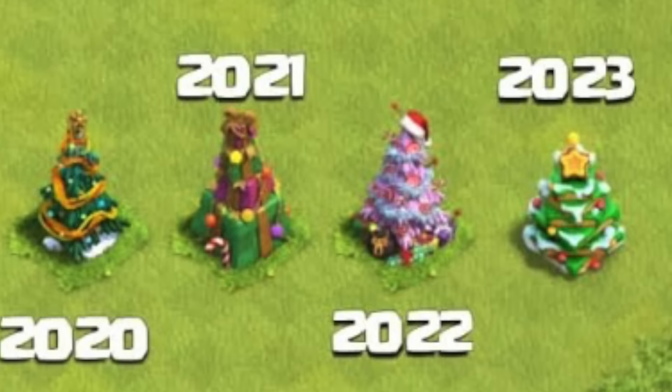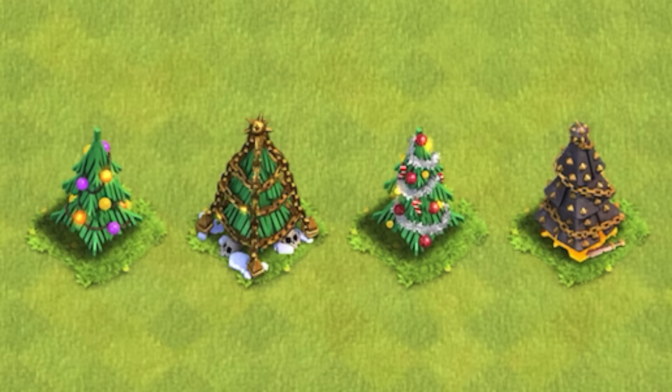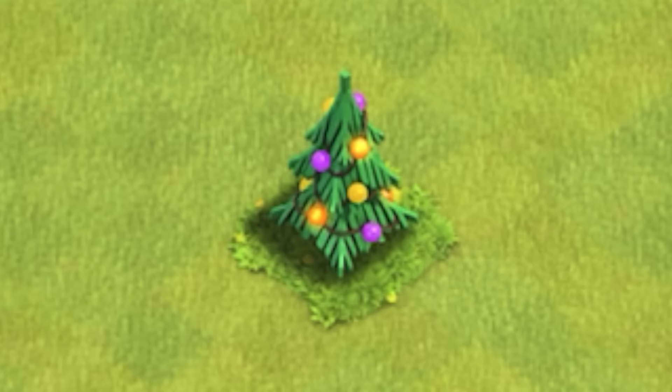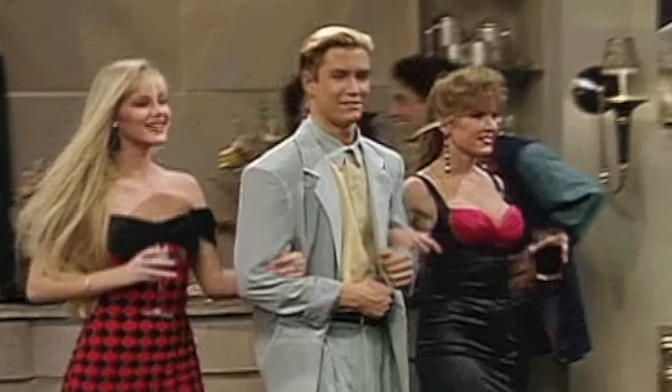And finally, the Christmas tree — the oldest of them all. Generally, anything before 2020 is considered a flex nowadays. But if you have any tree from 2015 or older, now that is a major flex. Especially the 2012 one, which is of course the rarest. Five years ago, a developer posted on Reddit that only about 2,000 accounts had this tree. So if you got it, you're definitely getting some attention.